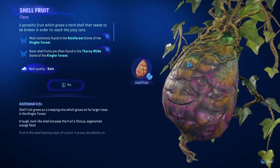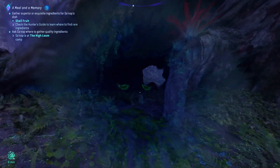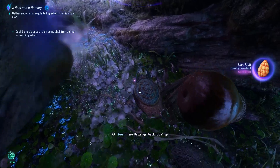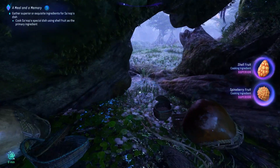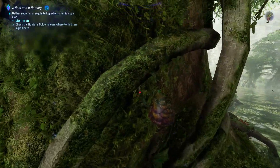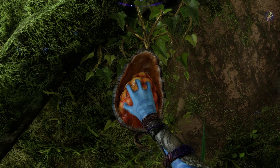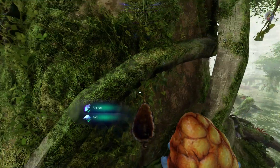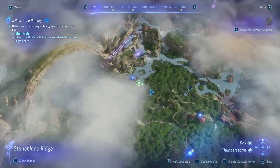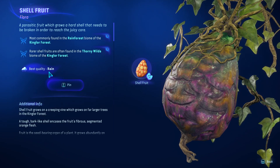For the shell fruit you're gonna have to do a pretty long tour. I was lucky to also find this type of plant in the same biome. They are parasitic fruits which grow on a hard shell that needs to be broken in order to reach the juicy core. You basically have to use your melee attack, punch it open, and then carefully pluck it out of the shell by holding down on your controller or mouse. The best qualities can be found during rainy days.